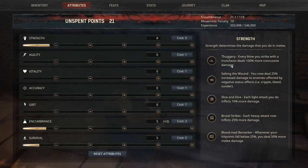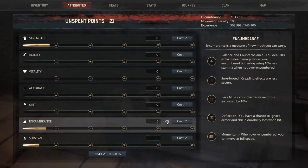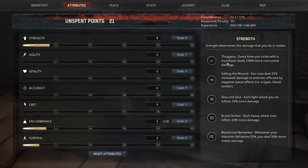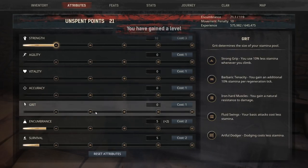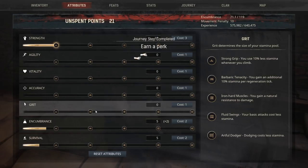We've got a lot of attributes to spend. By the way — the truncheon is the thing you use to knock people out and drag them back to put them to work for you. I'm going to go ahead and get that. I also like Grit — you use less stamina when you climb and gain 10 additional stamina. I really like that. We're going to get Grit up to 10 to help us climb better.